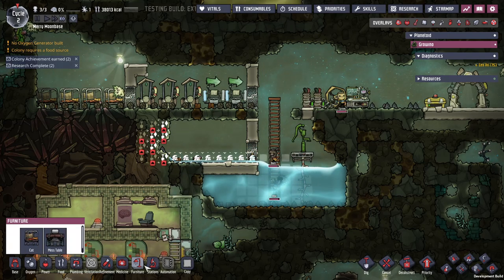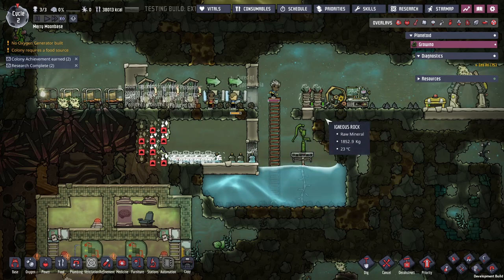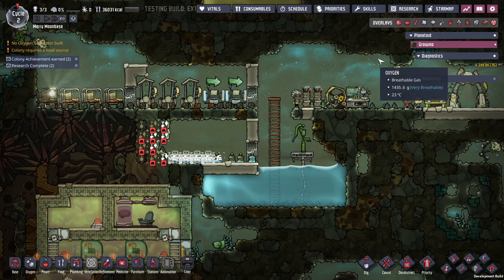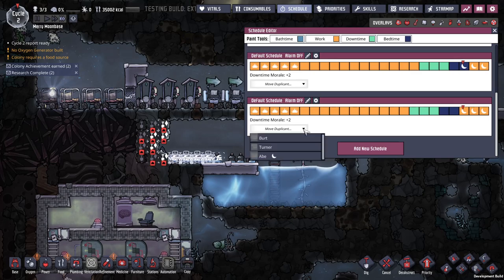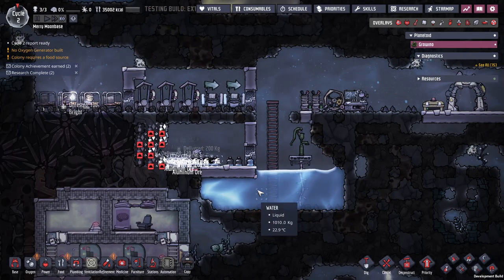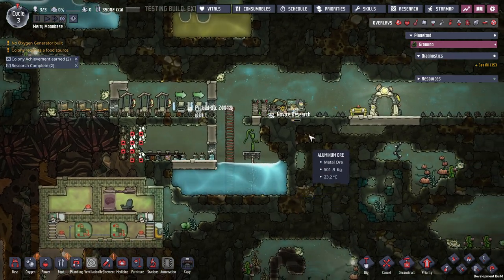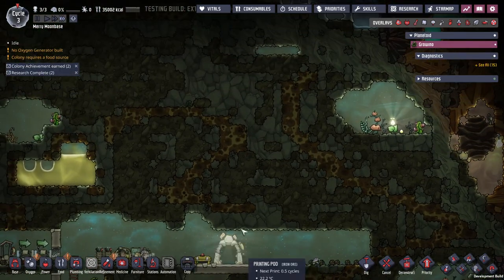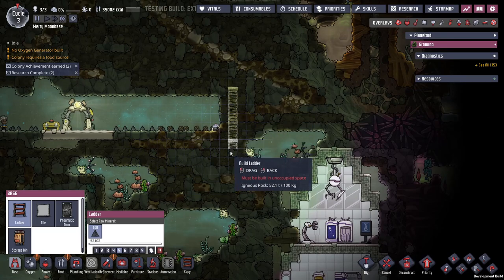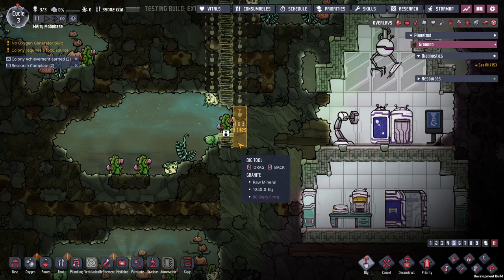We're going to change your guys' schedule here in just a moment. I don't have to worry about food poisoning. You have a nighttime bonus, so let's just put you all the way down there. That gets me a missile. Let's just go up — I do want to avoid the polluted water. Let's just go right here. That opens up some more oxyferns to help make oxygen.